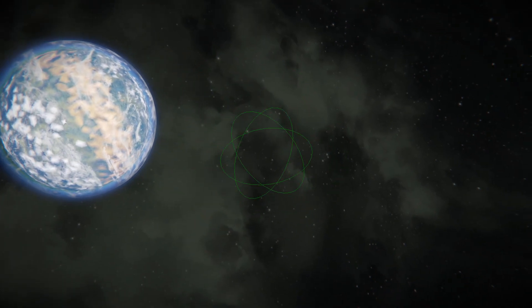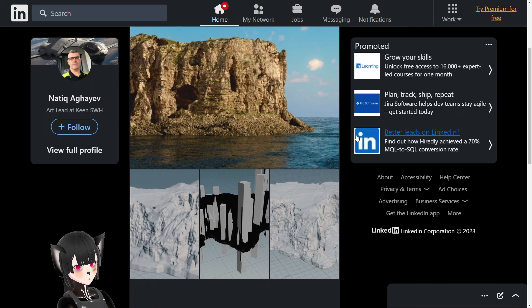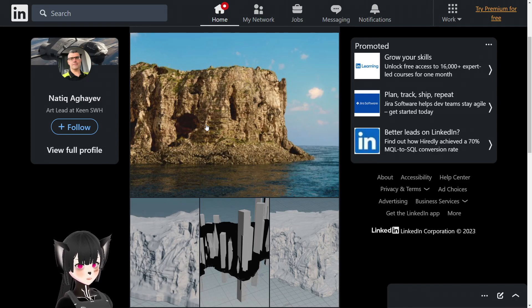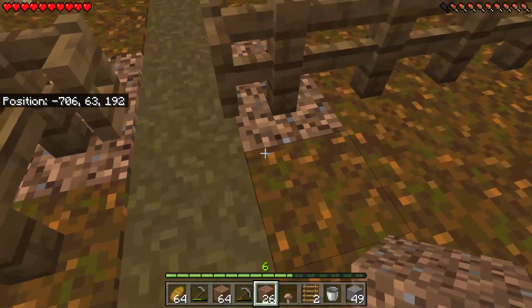I've heard that the current planets on Space Engineers already use a level of procedural generation in their creation, so this could just mean that they are improving their terrain procedural generation techniques to make them even better. Or maybe — I don't know how possible this is — will Space Engineers 2 actually have live procedural generation of planets like the terrains on Minecraft?